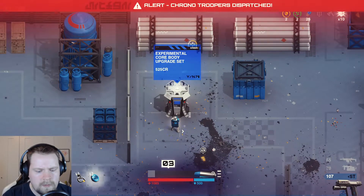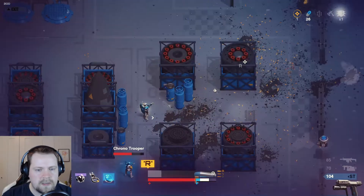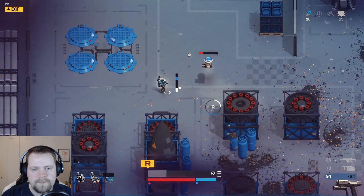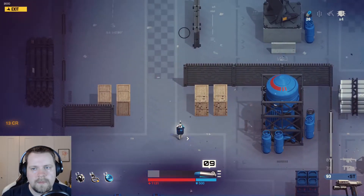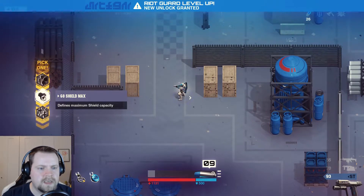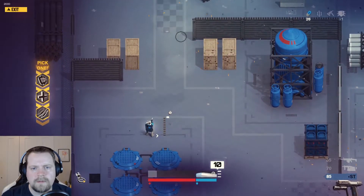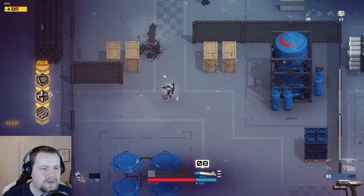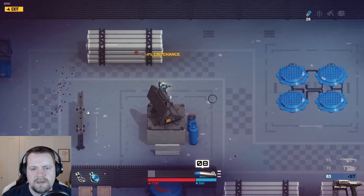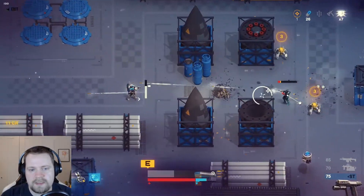We're going to pop a methadone. Experimental core body upgrade — yes! Grants one of multiple powerful passive stat boosts. So let's use the core upgrade. Very nice: 20% luck, 60 health regen — that's what we were looking for. Can't shoot you when you're invisible. Max health, critical chance, or currency? I like critical better — I think it has the potential to be more useful in the end because it seems like we're doing okay as far as our health management.